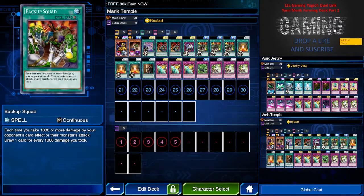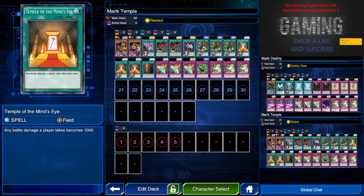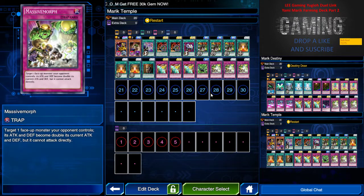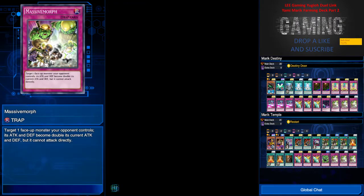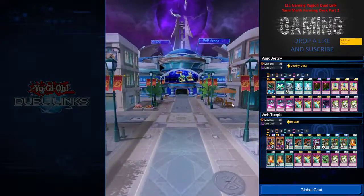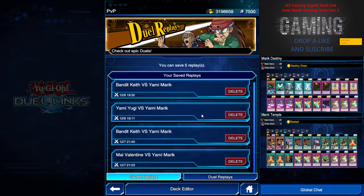Draining Shield is to protect your life points while you get these two combo cards, which are essential for the deck. Windstorm is another defense card, or you can use Curse of Anubis. Massive Morph is the VIP card for this deck — I target one face-up monster and its attack and defense get doubled, but it can't attack directly. Let's go to the replay — I hope you guys enjoy! Remember to subscribe, give a like, and follow me on Facebook.